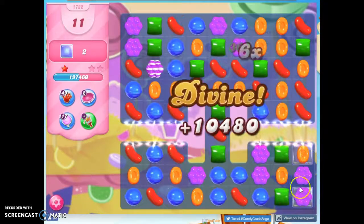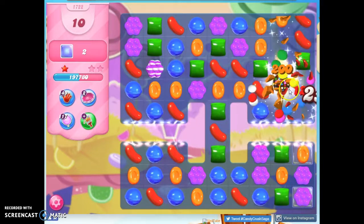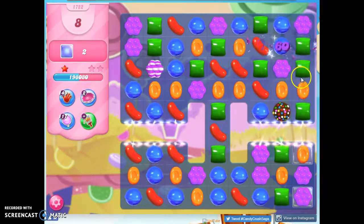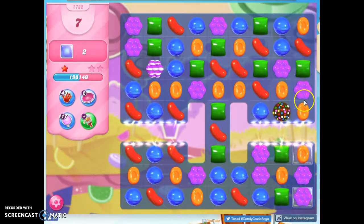Just these two left to take out, and another color bomb — because color bombs beget color bombs. I'm trying to build up the colors here. If I take out all orange, that'll bring this purple here, and that'll work.